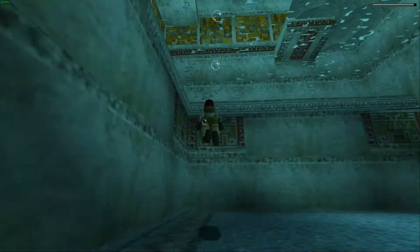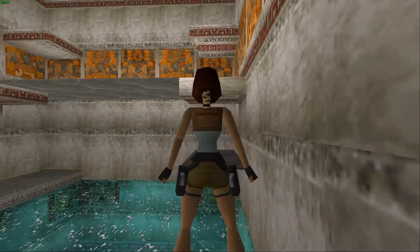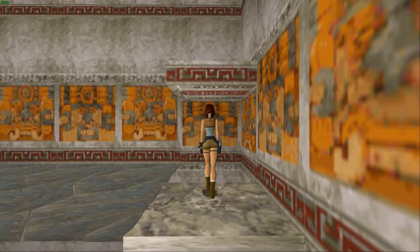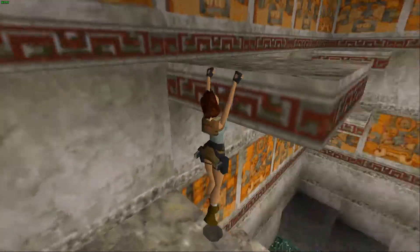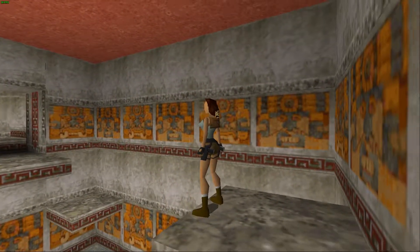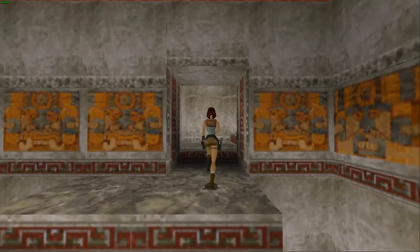I took some fall damage — that kind of hurt. Since we fell back down we're going to start all over again. Line up, run and jump, walk up again, turn around, climb right here. Normally you'd jump over there then over that way, but I know we can make this jump by doing a run and jump. We're going to pull ourselves up and we're good.